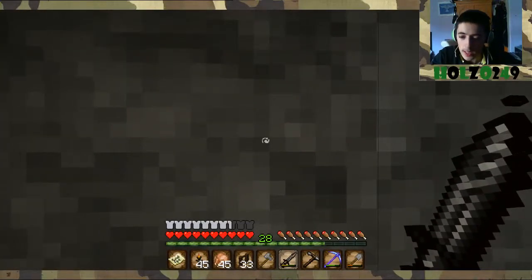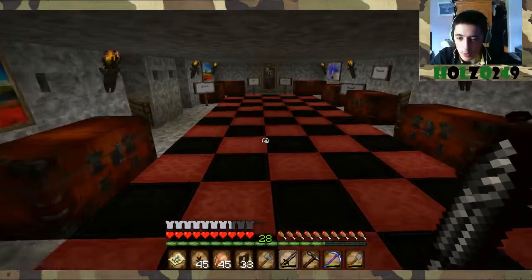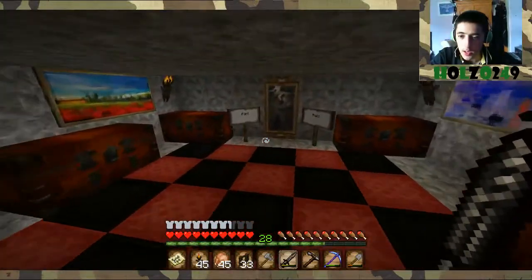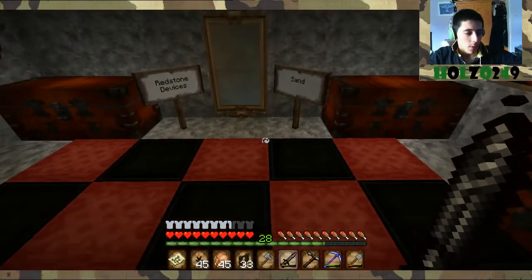Why am I looking at a stone wall? Well, you can probably tell by the bar along the bottom and my sword that I've installed a texture pack. Yeah, this is my first texture pack I've installed.